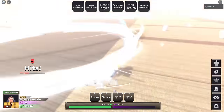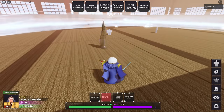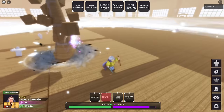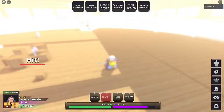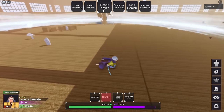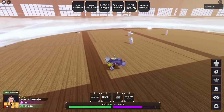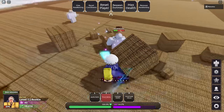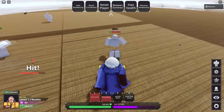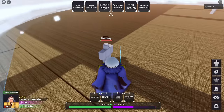Next skill is Thorn - summon a spear up from the ground that down slams anyone hit by it. It ragdolls them so you can combo off that - pretty crazy. It also guard breaks, and it targets anyone your mouse is on inside the room with unlimited range as long as they're in the room. Really good - you can just thorn them right up and then amputate, which goes through block.